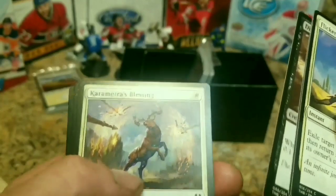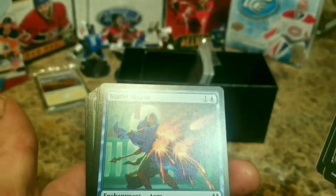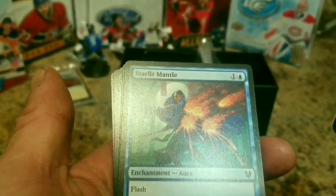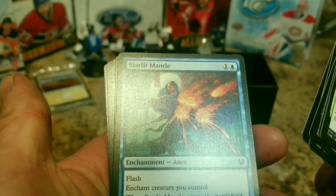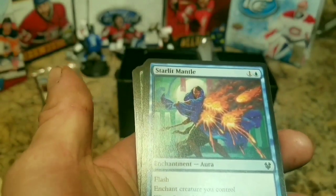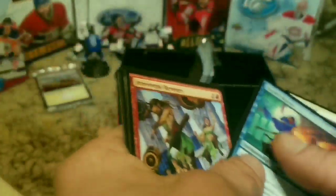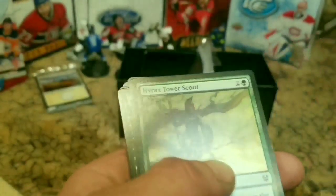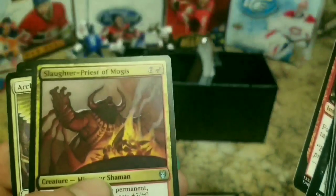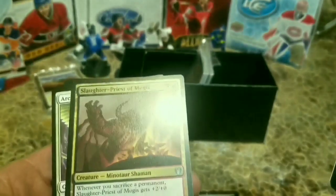We got Flicker of Fate, Rage-Scarred Berserker - pretty cool looking card. Threnody Piper, Calix's Blessing, Mire's Grasp - I like that card, the colors are really nice. Starlit Mantle for two, flash, enchant creature you control. When Starlit Mantle enters the battlefield, enchanted creature gains hexproof until end of turn - it can't be the target of spells or abilities your opponent controls. Enchanted creature gets plus one, plus one. Pretty cool common card. Irreverent Revelers, Sleep of the Dead. That's a pretty cool looking uncommon card. Slaughter Priest of Mogis.